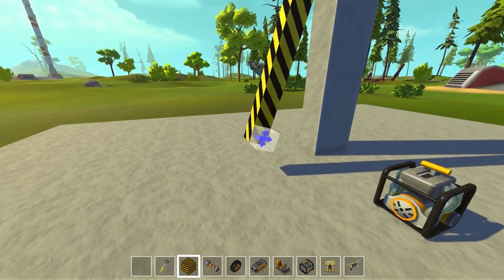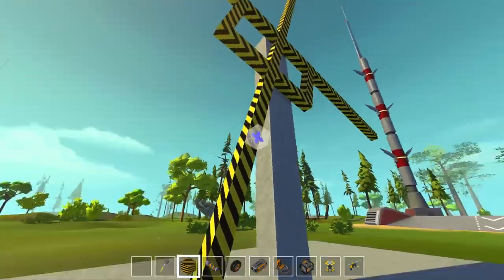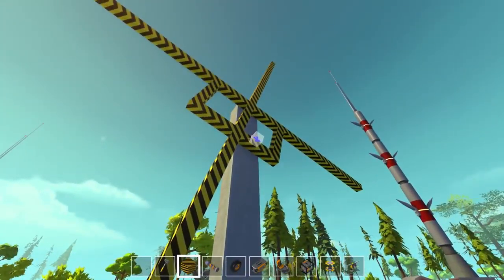We've got to make sure we don't build a swastika here. So they build two support beams on the outer edge. We've got to have a decorative one, and then in the middle is where... okay, I was doing it the wrong way. So we're going to build another decorative one on the other side.